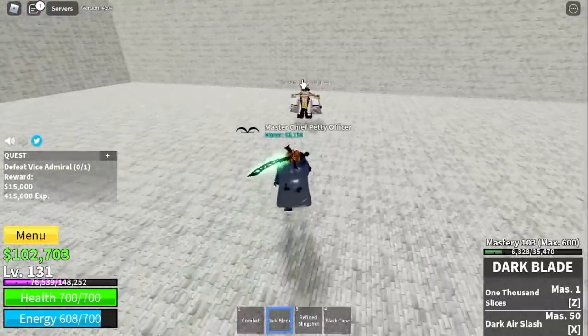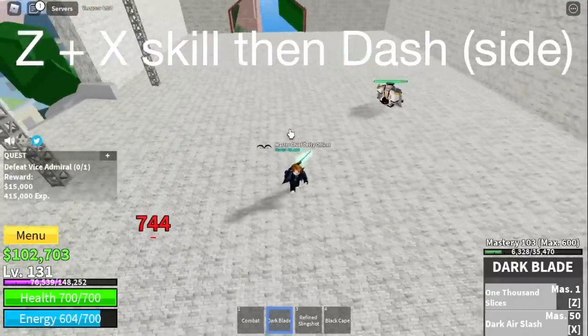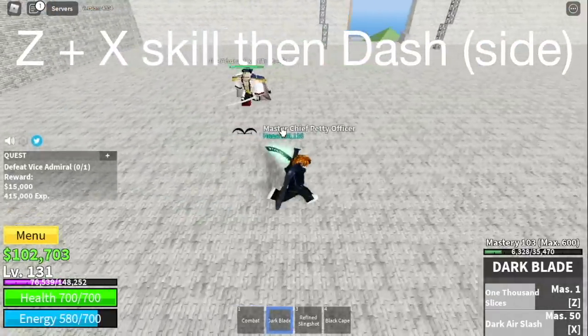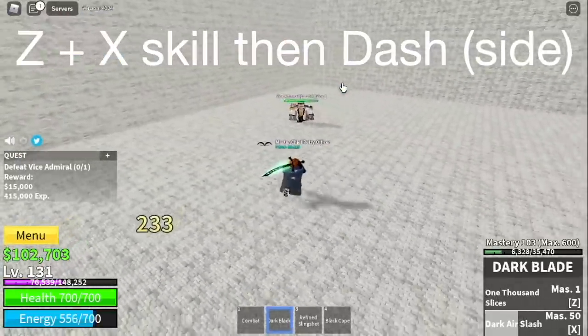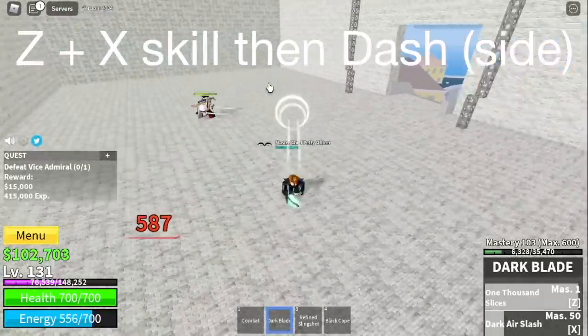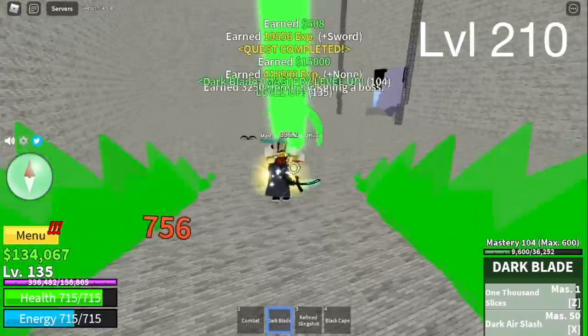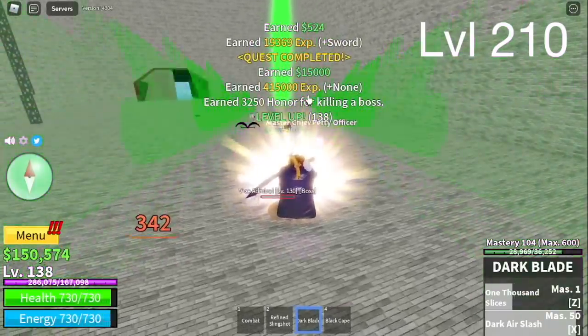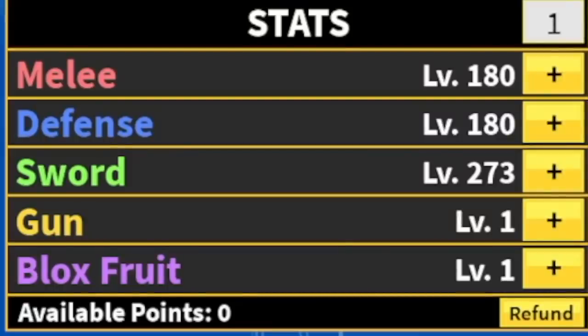Moving on to the Vice Admiral — use your Z and X skill to deal damage, then dash to the side to dodge his skills. When you follow that strategy, everything will be fine. Our goal here is to reach level 210. Stat check: melee defense 180, sword 273.